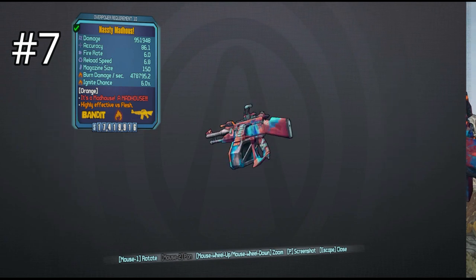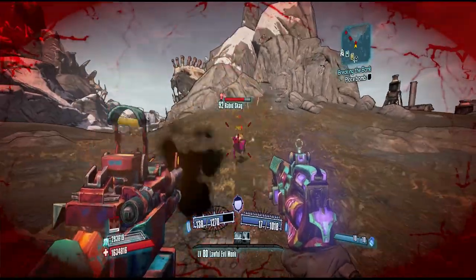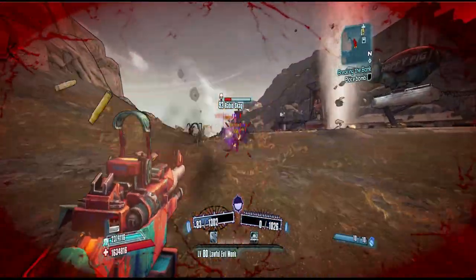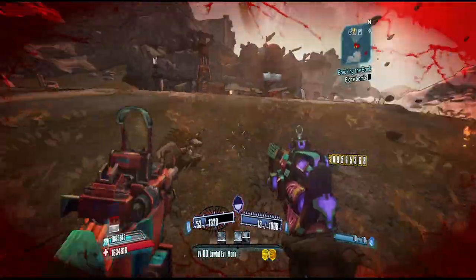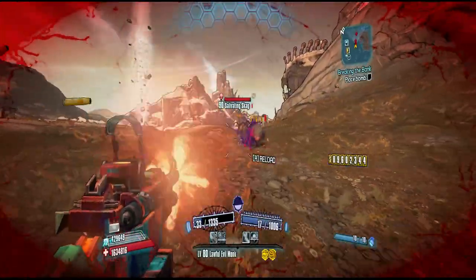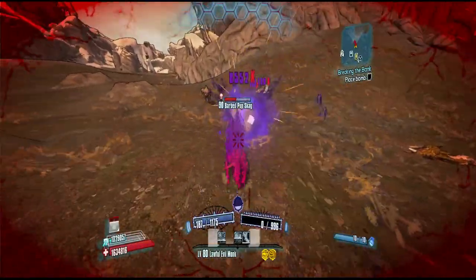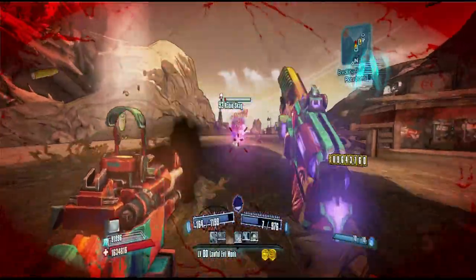Now where to begin with one of the coolest looking weapons in Borderlands 2? Well that's really about the only good thing about it, because if I'm being completely honest this gun is an absolute buttload of shit. It has a large magazine and can come in all elements. You can acquire the Madhouse inside of Lynchwood from a boss named Mad Dog. To get Mad Dog to spawn you will need to start a mission called Breaking the Bank, and you'll kill him very early on in that mission. But in my personal opinion, if you ever get this gun to drop, you might be better off just leaving it on the ground.